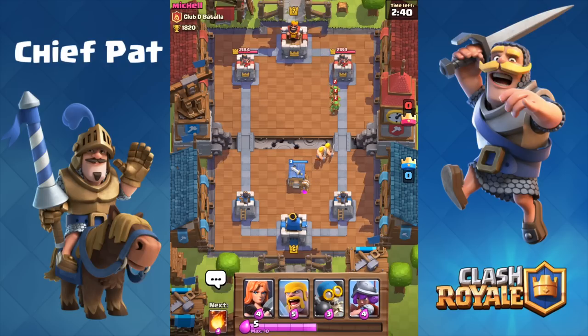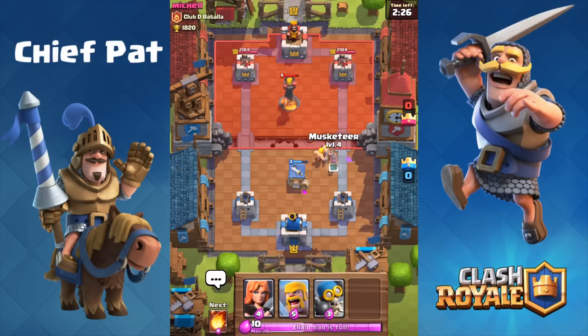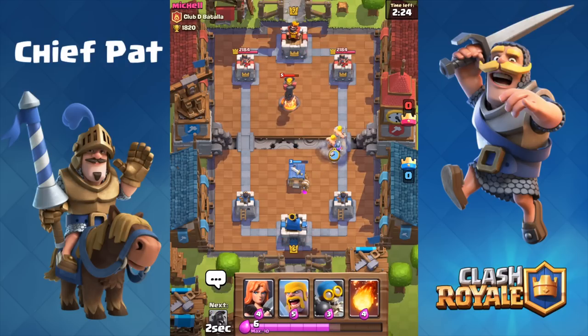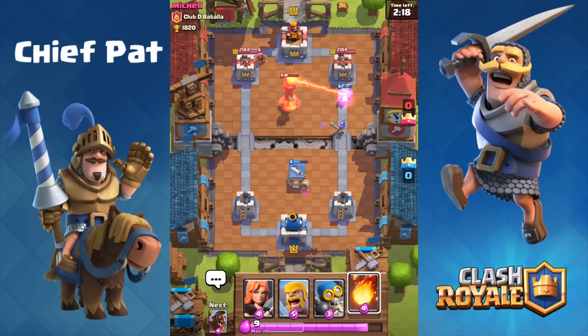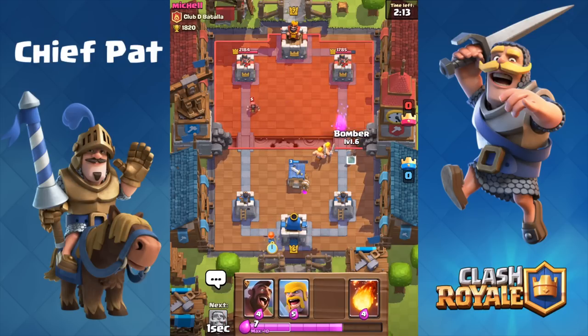Let's go ahead and start another battle against Mitchell, another level 7 inside of Builder's Workshop. Barbarians are going to go down. He plays an Inferno Tower, which honestly is not a great card — that gives me plenty of time to save up Barbarians in the back and go for an insane push. I ended up dropping the Musketeer instead, which should do a pretty fine job. The Inferno Tower is going to target that Barbarian, and seeing as my Musketeer is so weak it's only going to get a couple of shots off on the tower.